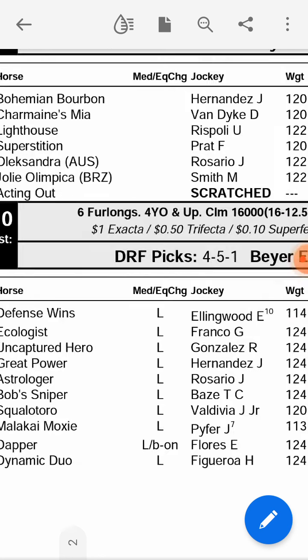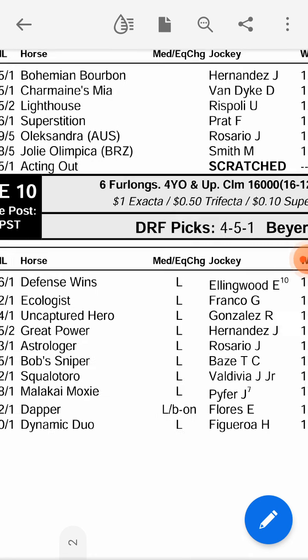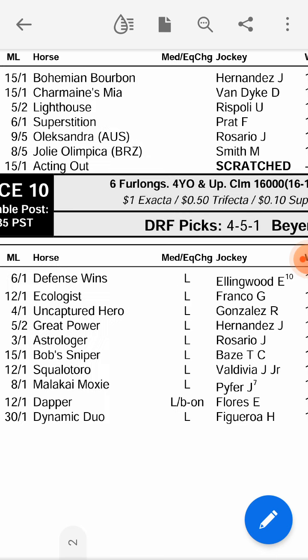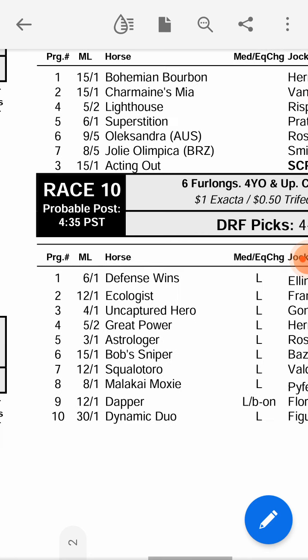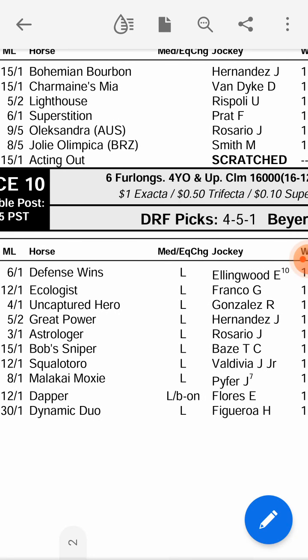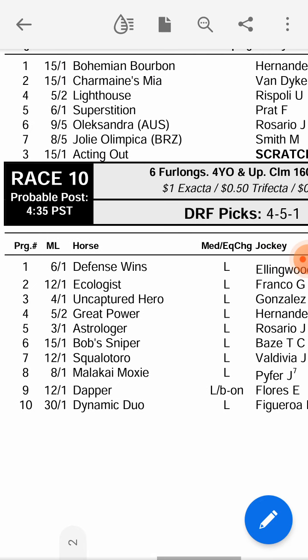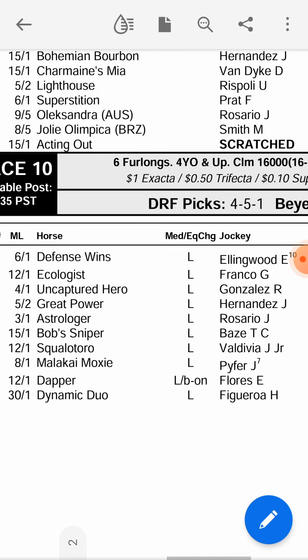Now Race 10: we do number four — that's Great Power — Hernandez, my favourite, one of my favourites along with Flavian. He's the ultimate stalker, absolutely brilliant at stalking races. This is not really his track or his style, but he does tend to follow Flavian everywhere. Flavian hasn't been getting the rides this meet, but he's still been winning. So we go four, one, five, nine for Race 10.